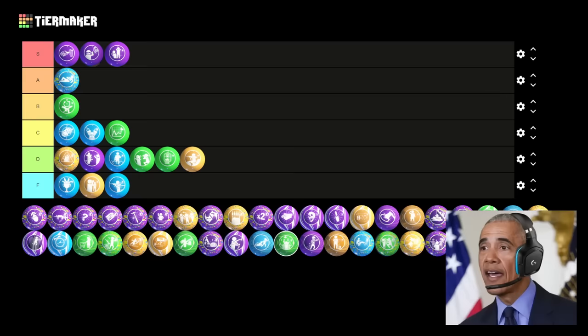Next up is Undead Man Walking. This one's really useful for Easter eggs. The escort steps on Gorod Krovi would be a pain without this Gobblegum, same for the flag step on Shadows of Evil. It lasts four whole minutes, which is quite a lot, especially if you had multiple people running this. I think it's deserving of B tier — very useful in Easter eggs, but that's about the only reason you would use it. Let's place it at B.